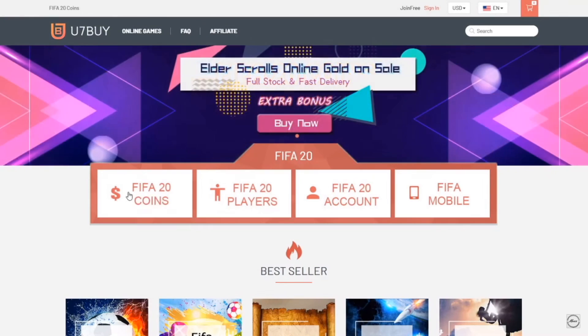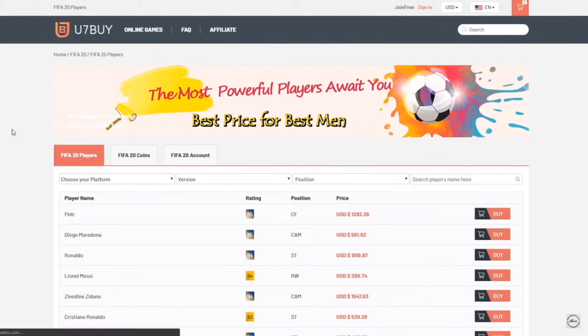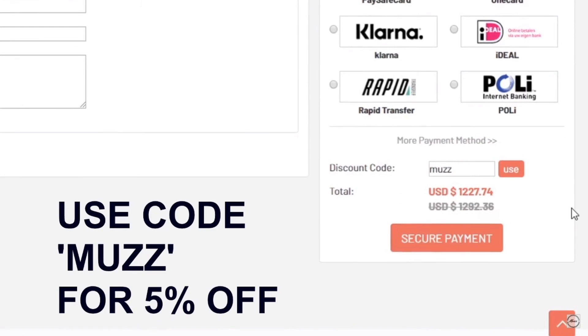If you guys are looking for some cheap FIFA 20 coins, head over to u7bar.com. You can buy coins off the website, you can also buy players. So if you wanted Messi, you could buy him off the website. Make sure to use the code MUZ at checkout for 5% off.